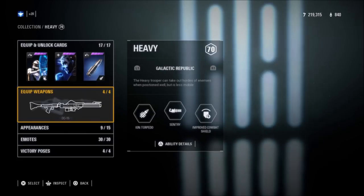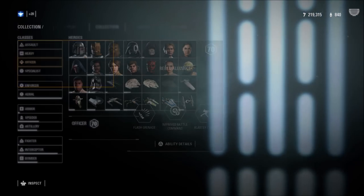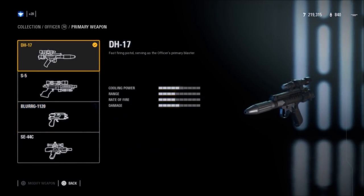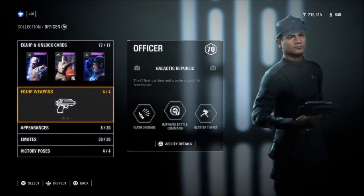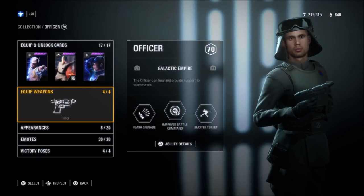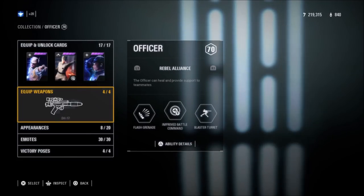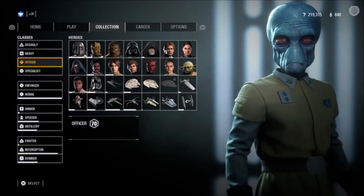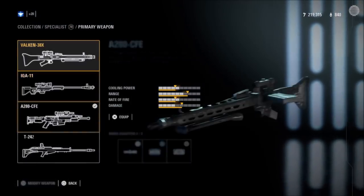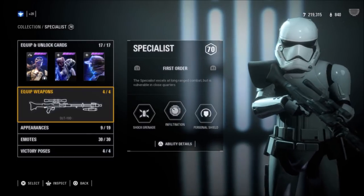Let's crunch it real quick: 24 default blasters, because there are 6 factions, each with 4 classes, each with their own default. Then, each class has 3 unlockable weapons shared between all factions, so an additional 12 that can be unlocked. That's a total of 36 playable weapons in Battlefront 2 right now — and we're not even counting star cards and abilities like Infiltration, which brings out the EE4, or the Specialist's Stinger Pistol. 36 weapons, yet it only feels like we have the option of 4 per class. That's wrong if you ask me, and is a serious waste of assets. That's already more weapons than Battlefront 2015 had, yet it definitely does not feel like it.